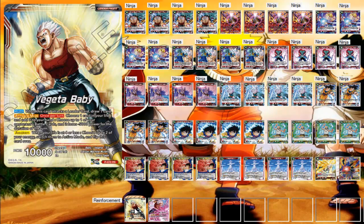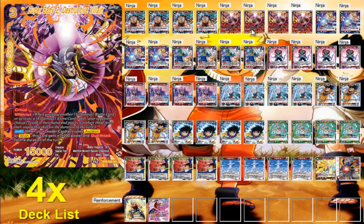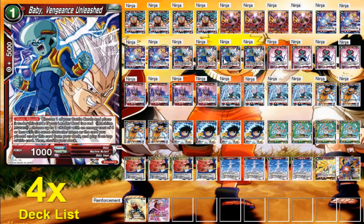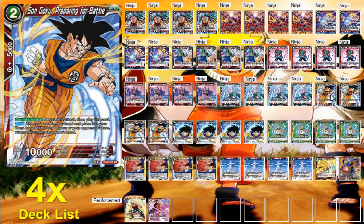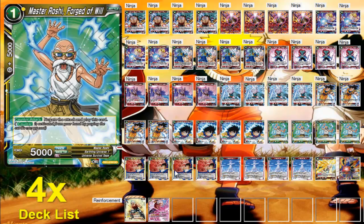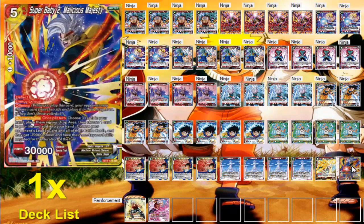This is my Baby Vegeta deck: one copy of the leader, four Saiyan Strength Baby, four Super Baby 2 Destructive Villain, four Dig in Deep Vegeta, four Baby Vengeance Unleashed, four Bodyguard Legic, four Destructible Champa, four E Supreme Kai, four Son Goku Preparing for Battle, four Heroic Duel Videl, four Master Roshis, four Planet Vegetas, four Planet M2s, one Ghost Attack Super Saiyan, three Ghost Tanks, and one Super Baby 2 Malicious Majesty.